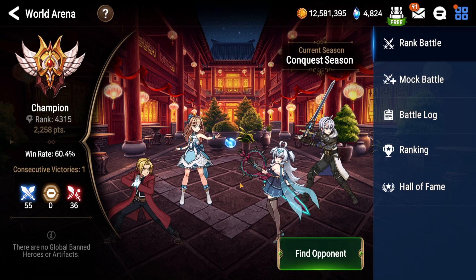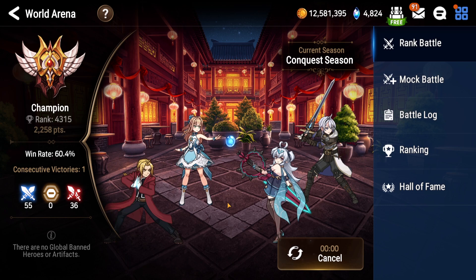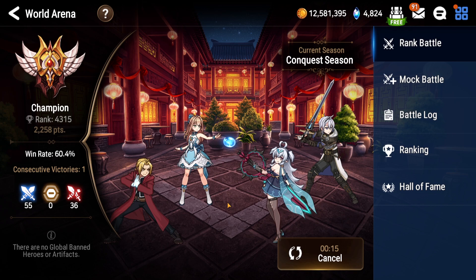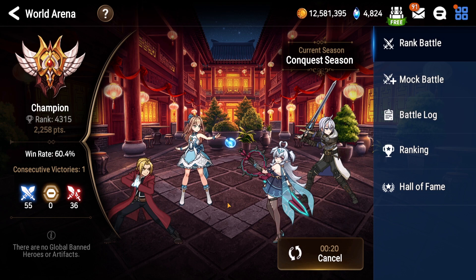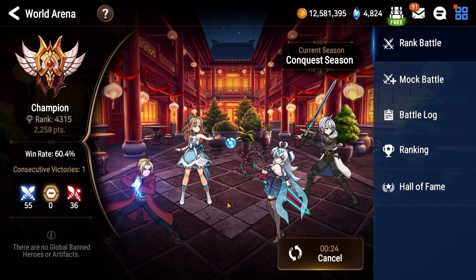Hey, what is going on everybody, and welcome to Fantasia for today, where we're going to be jumping into another session of Epic 7. Today I'm going to be testing Edward. I've heard some things about him, and not all of them were good, but in my testing of him, he's not bad — he's very mediocre. He's just a generic bruiser unit that you can build like any other bruiser unit. In fact, I kind of just took my Fire Ken's gear and gave it to him.